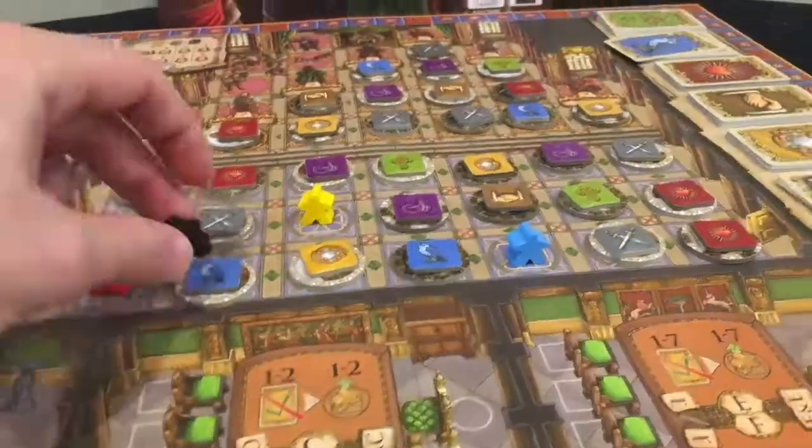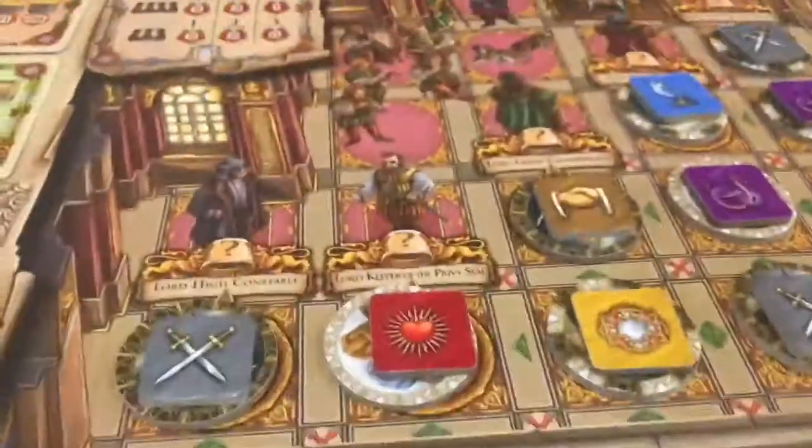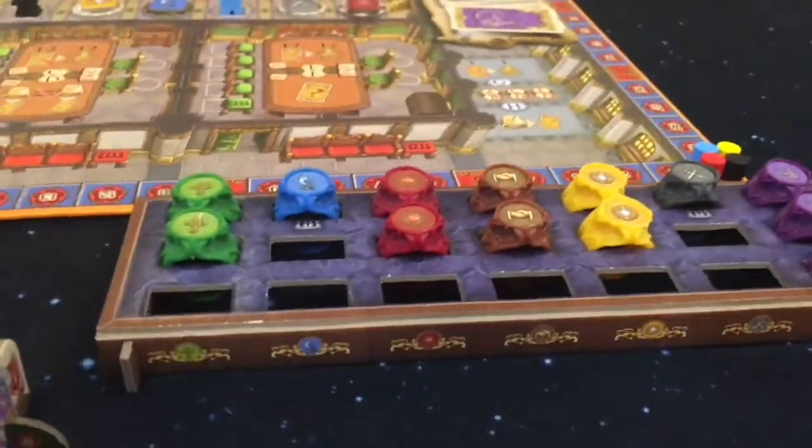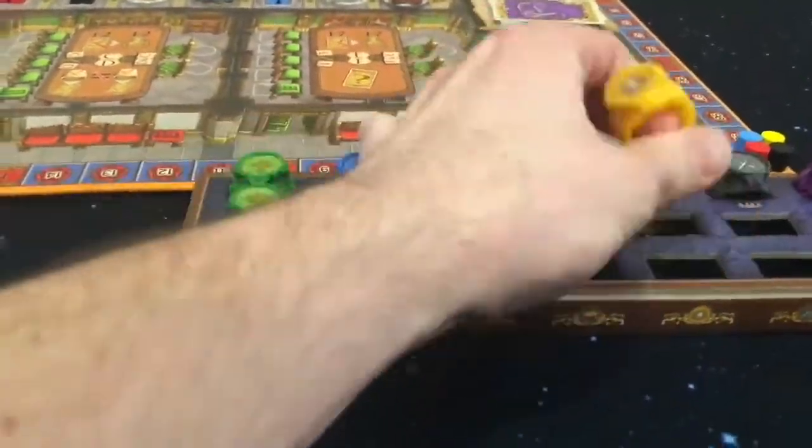Players will be sending their workers to the throne room to work their way up the ranks of the royal court. When you make it to the top, you will hold the top office. When occupying a top office, you will take a new privilege ring and place it on your player screen.